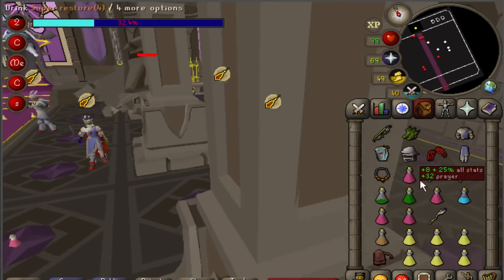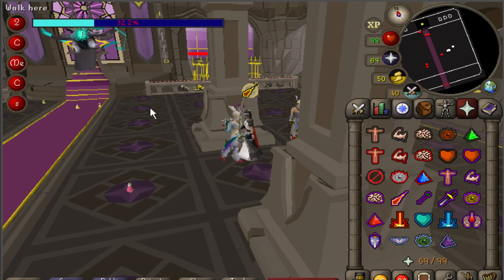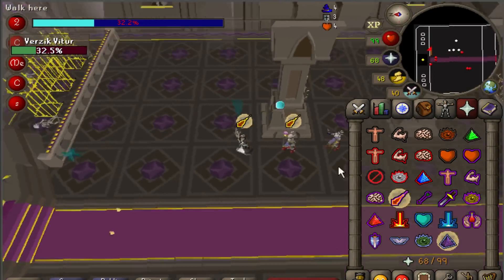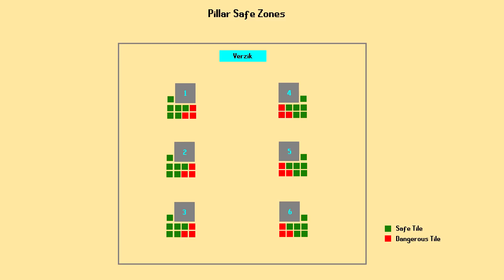When not using Dawnbringer, new players should probably wait behind the pillars as a team for their turn to spec Verzik. Experienced players often speed this phase up by using attacks other than Dawnbringer's special, but in doing so they leave the safety of the pillars and open themselves up to making mistakes. There are several squares behind each pillar that do not protect players from Verzik's attacks, even though they look like they should. Stand in one of the green squares to avoid being hit, and I'd recommend that new players keep Protect from Magic up at all times anyway, just to be safe.